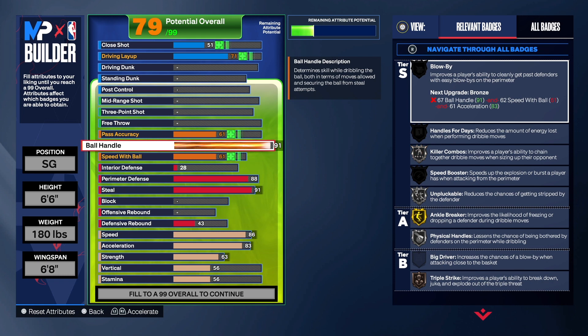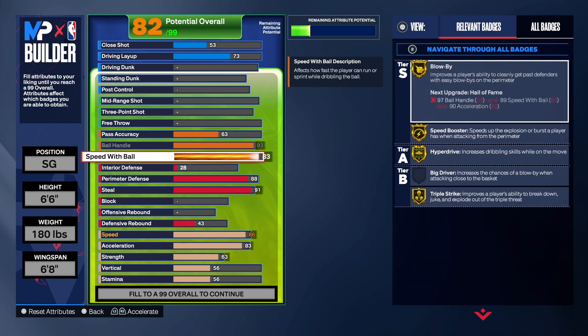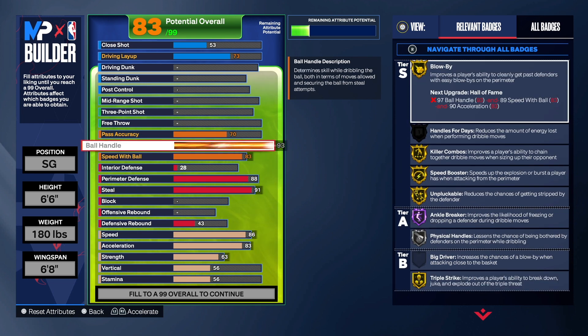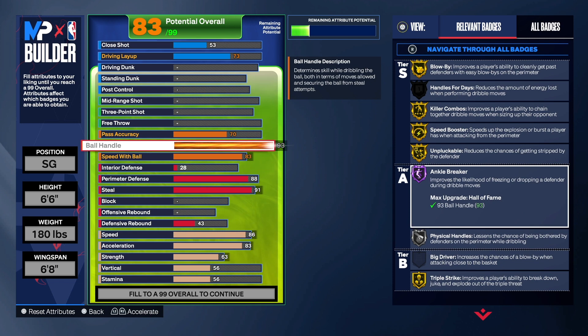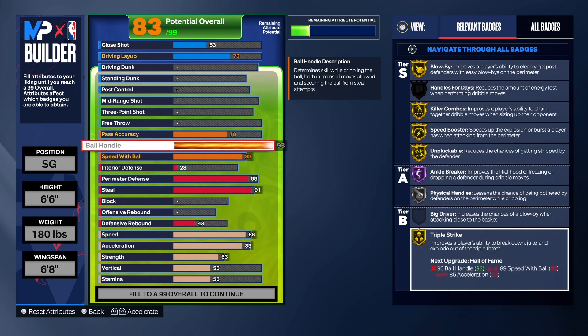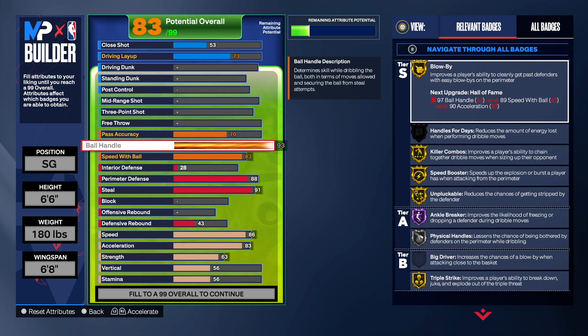With the ball handle, I think I went a little bit overboard, but a lot of people out there like ball handling and speed with ball. So I gave the build plenty of ball handling, plenty of speed with ball. A 93 ball handle gives us gold Blow By, gold Killer Combos, gold Speed Booster, gold Unpluckable, Hall of Fame Anchor Breaker. We got Physical Handles, Triple Strike on gold, and Hyperdrive on gold. So this build is very, very shifty — you can move around really well, get your own shot anytime, and nobody can really cover you if they don't have good defense.